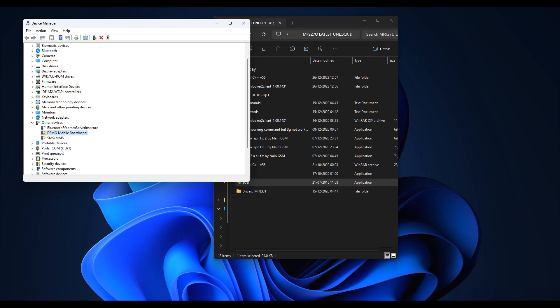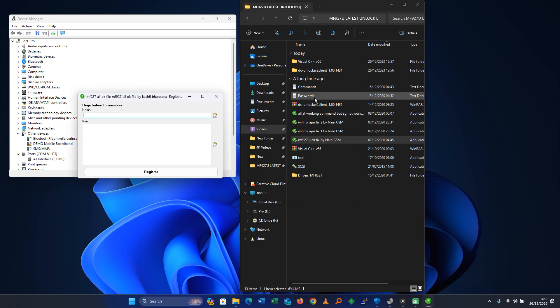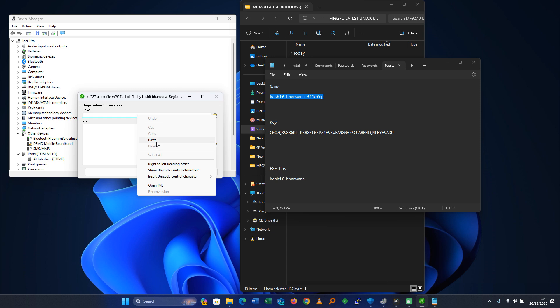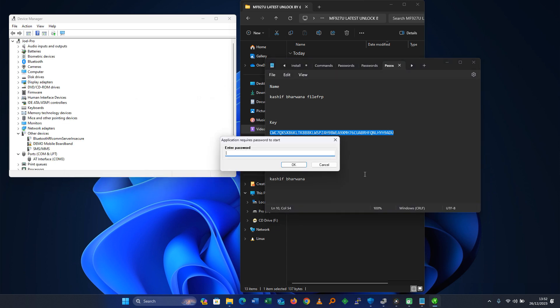After updating, you will see 'Port 880 Interface COM3,' which means you have successfully updated the drivers and they are installed correctly. Now open the setup file — the MF97 tool — as an administrator. Inside the folder there is a text file which includes the passwords and key. Open it, copy the name, and paste it in the name field. Then copy the key and paste it in the key field, then click Register.